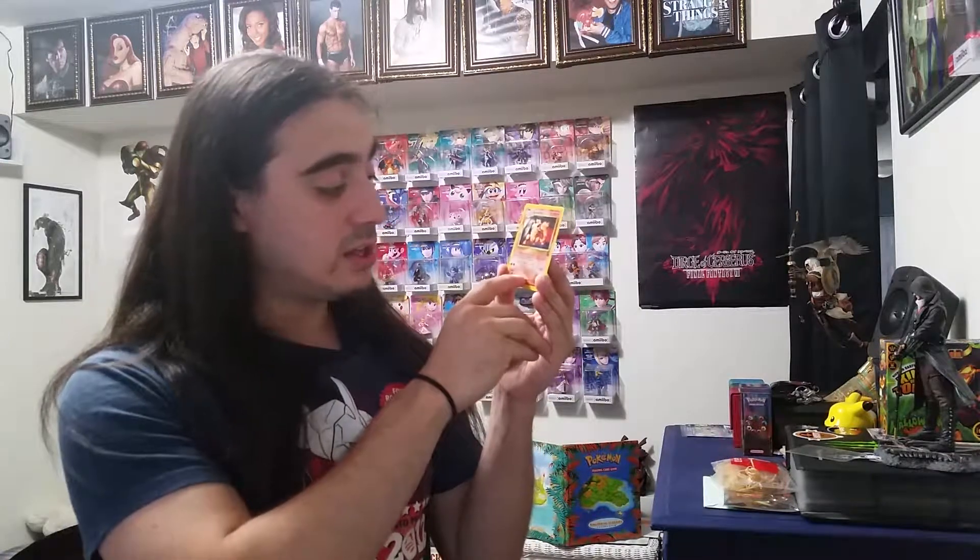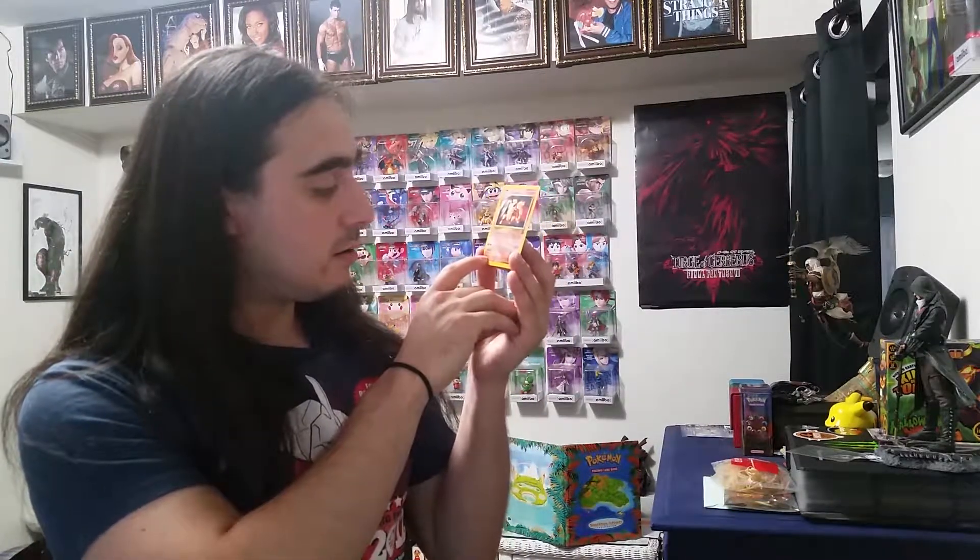His weakness is water, so he'll take 2 times the damage. He has no resistance, and his retreat cost is 1 colorless, so it can be any energy to retreat him. His Pokédex entry reads: 'A legendary Pokemon famous for its beauty — it looks almost as if it flies when it runs.' Level 34, number 59 out of 151 from back in the day.